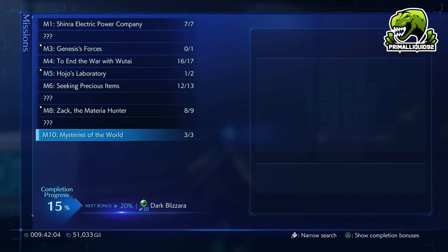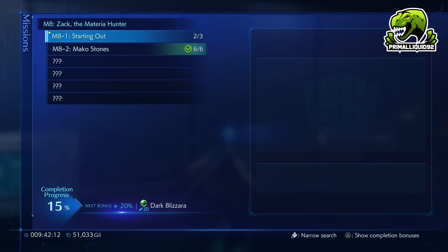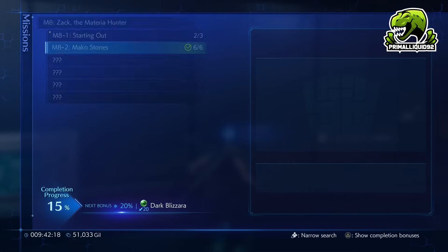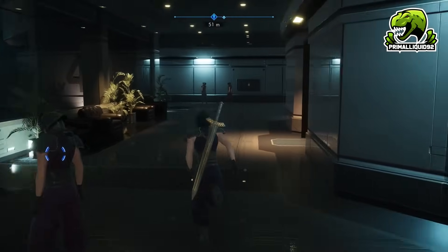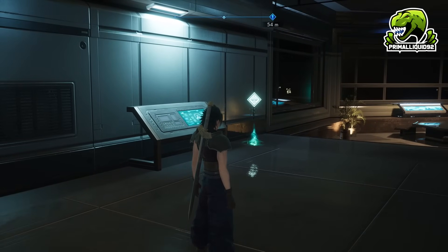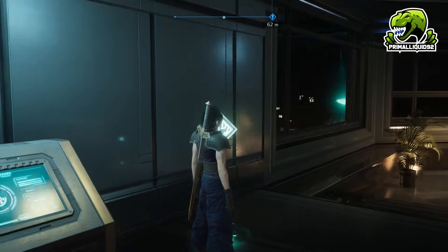What you want to do first when you get to Chapter 2 and start unlocking missions is go through the 8-2 missions — all of them. Once you've done these, go to the materia room in Shinra HQ on the soldier floor, and speak to the researcher in there. You'll get a bunch of materia. I've already done that and don't have a save far enough back to show it, but speak to the researcher and you'll get those items.